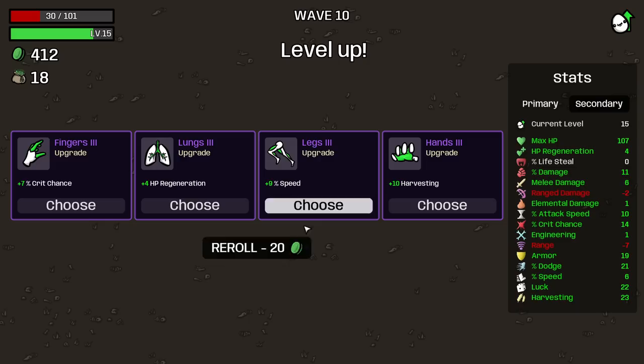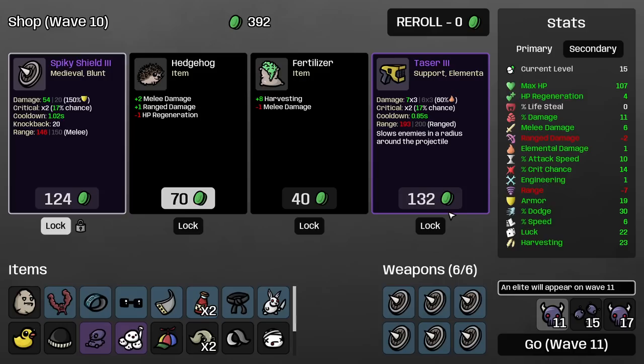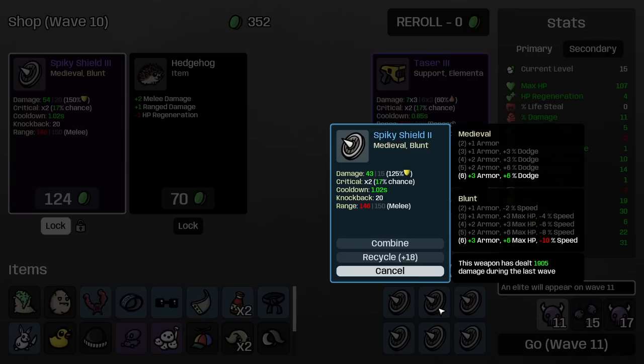9 dodge — I said 3 armor, but 9 dodge is also good. Attack speed is also good — attack speed is 10. Attack speed and dodge — let's get dodge. Survivability is a smidge more important. This is going to pay for itself in 5 waves, so I'm going to take this. And shield, of course. About to fight an elite.